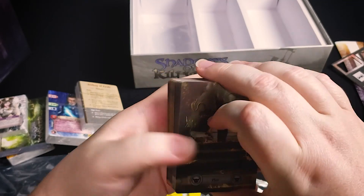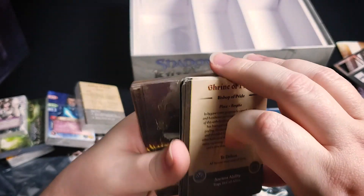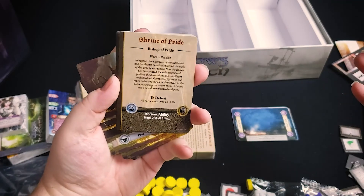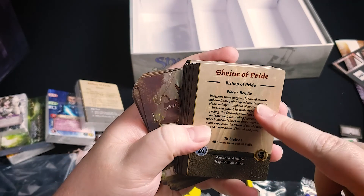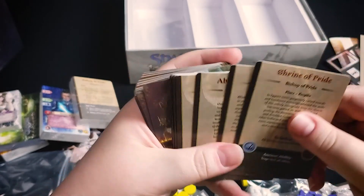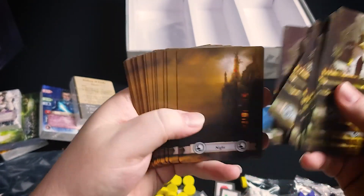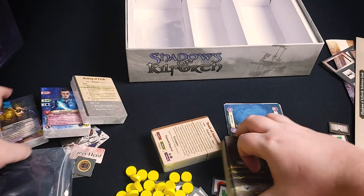We've got some plot cards here. Plot cards are what the ancients will play — ancients are essentially the big bad guys you're trying to defeat, whether competitive or cooperative. Ancients will play plot cards during the night phase depending on which ancient you're facing. For example, the Bishop of Pride will have a certain number of plot cards and may play them to influence the game and make it harder on you.